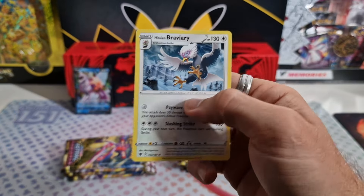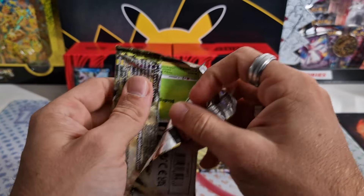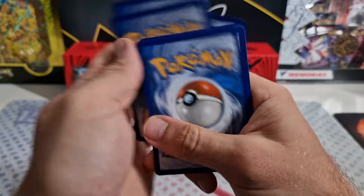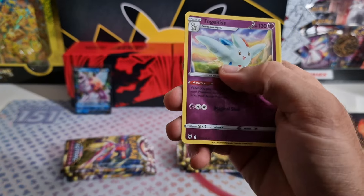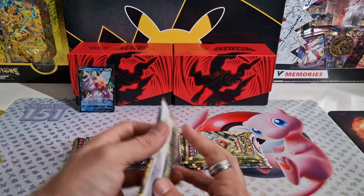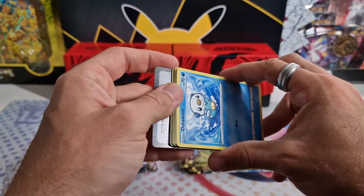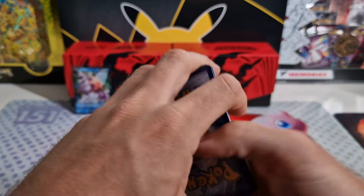Reversal of Ponyta and Braviary. This used to be my favorite Trainer Gallery set — I cannot really say that anymore, to be honest. The worst luck I really got was with Lost Origin. Brilliant Stars was very good. Reversal of Togekiss. Brilliant Stars was really good, Silver Tempest was pretty good as well — by far got the most amount of Alt Arts from every set in that one.